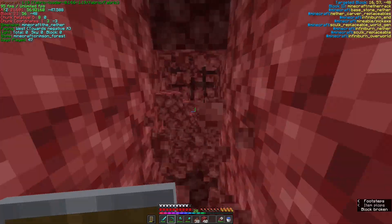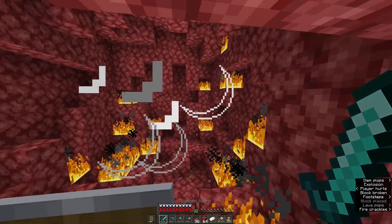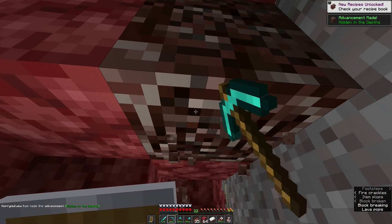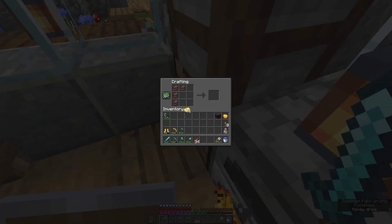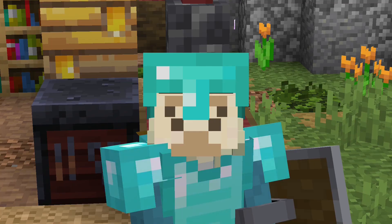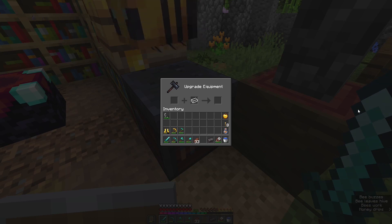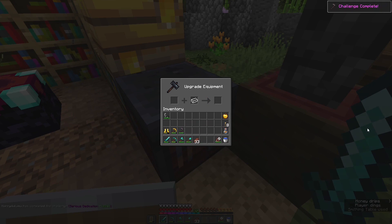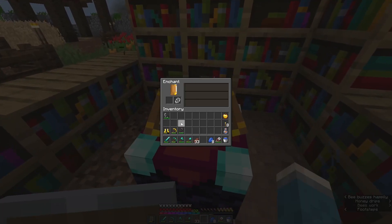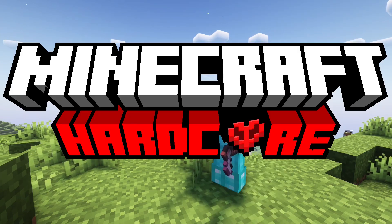I did just spend 15 minutes getting one netherite ingot, and while normal people in Minecraft hardcore would make a netherite chest plate, sword, or pickaxe — instead I made a netherite hoe. Let's go! We hit 30 levels as well, that's pretty cool. I think it's only right that we enchant this hoe and see what we get — only Efficiency III and Unbreaking as well, not too bad. But there we have it, that's the story of how I got rich in hardcore Minecraft.